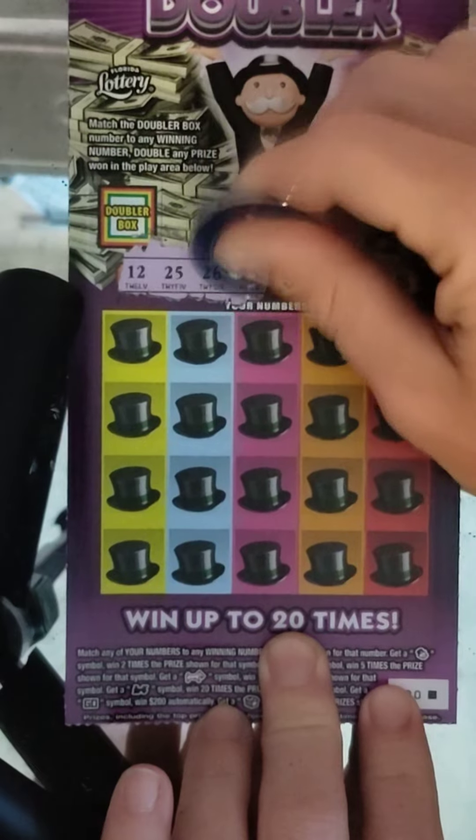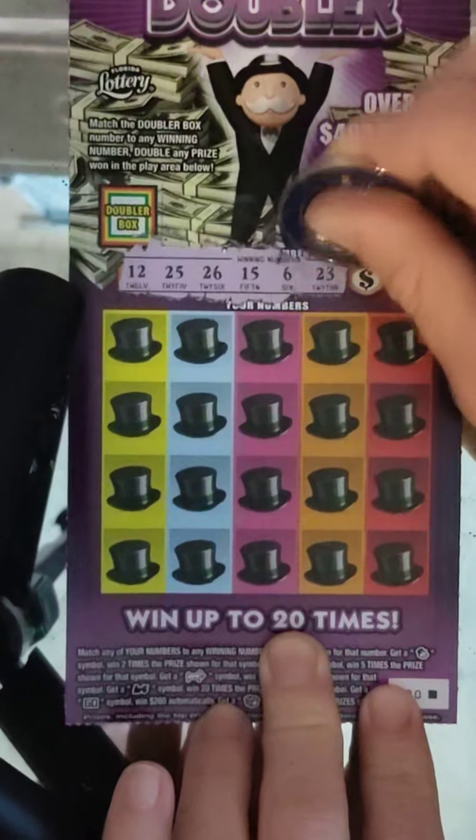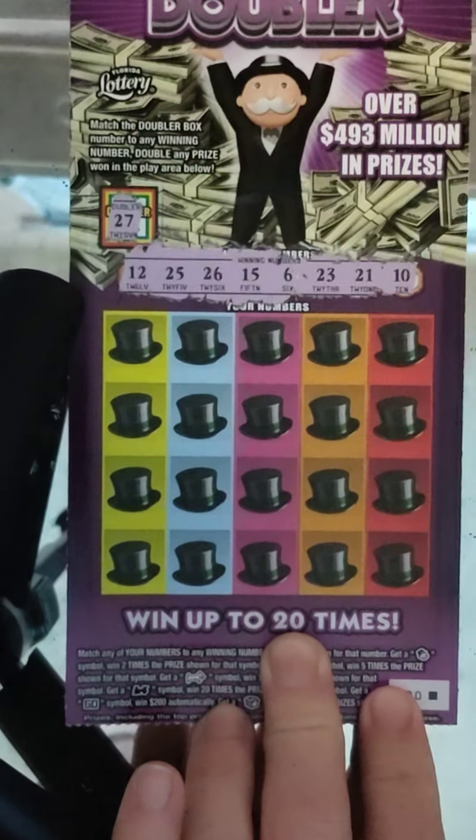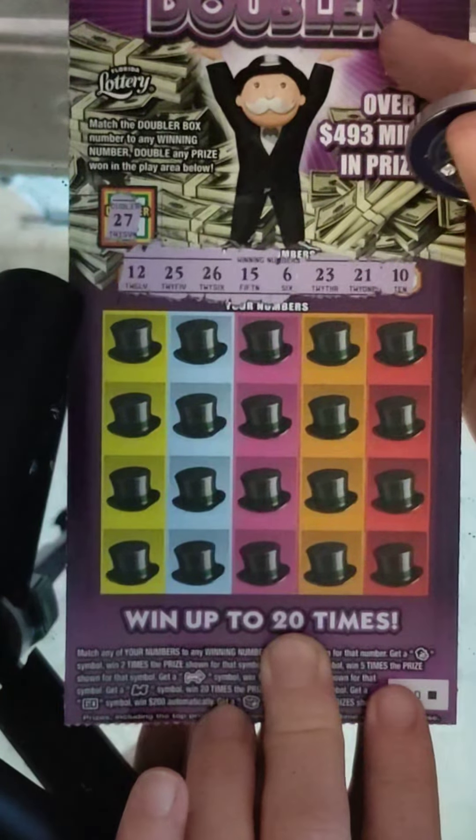Ticket zero winning numbers: 12, 25, 26, 15, 6, 23, 21, and 10. Checking our doubler — 27. We missed it by 1.